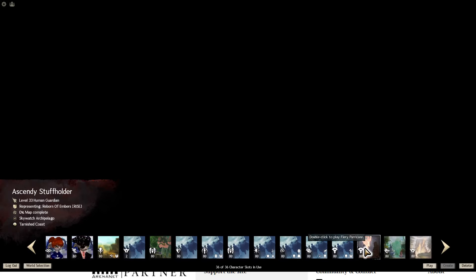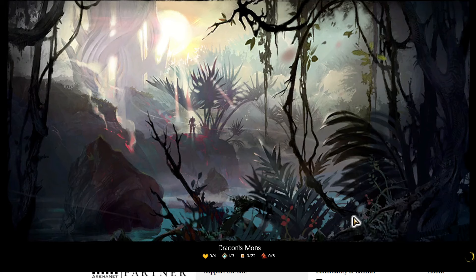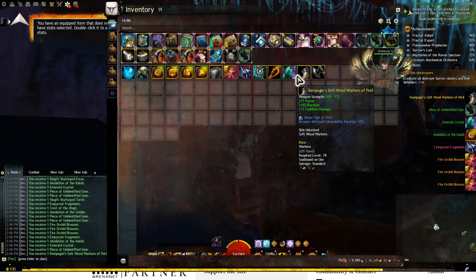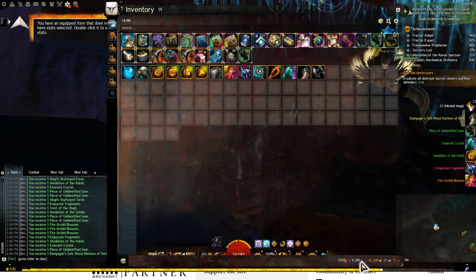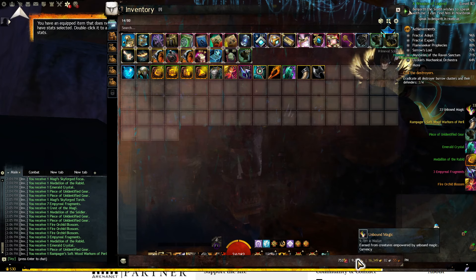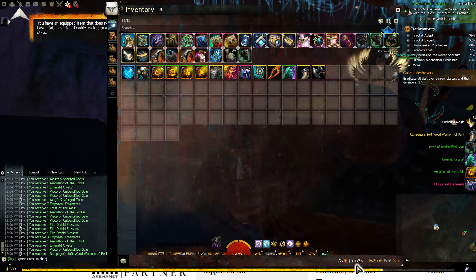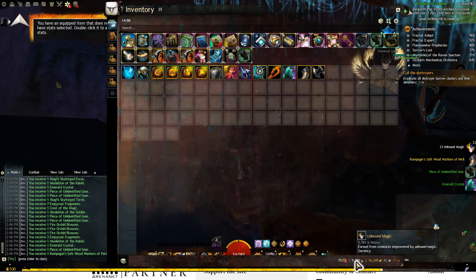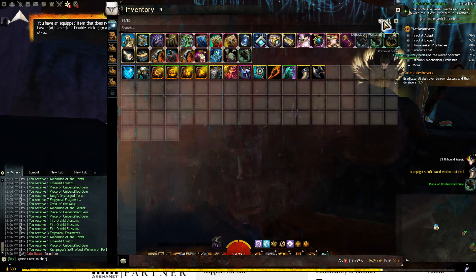Our next stop is at the end of a jumping puzzle in Draconis Mons. This is worth a couple map currencies along with your rare items. You get a piece of gear, rare weapon, some unbound magic, which you can blow up into bags — okay returns, not great but you do get returns. Or you can buy tributes if you're making gen 2 weapons. Map currency you can use to blow up for unbound magic, or if you're still needing ascended gear most of the maps will buy some of those.